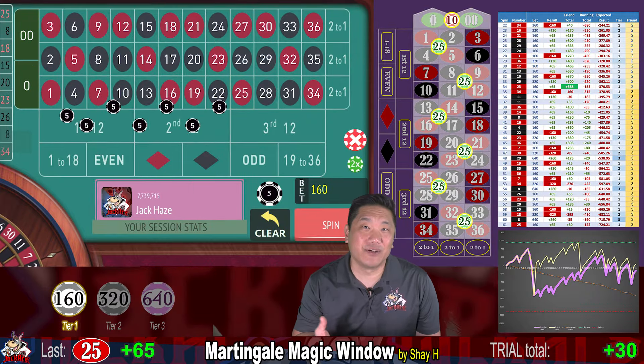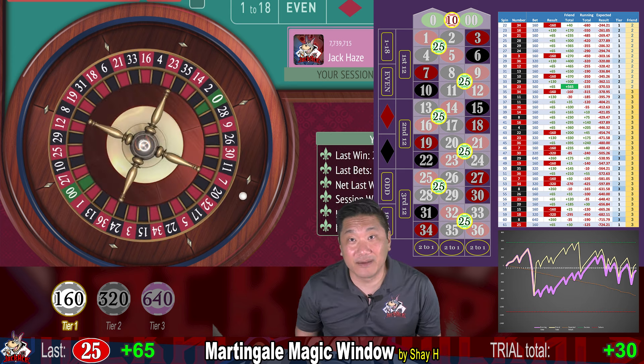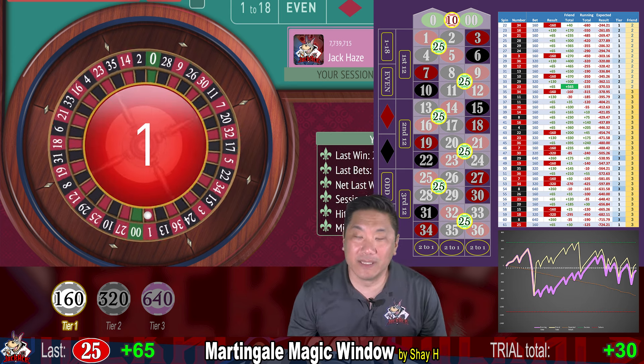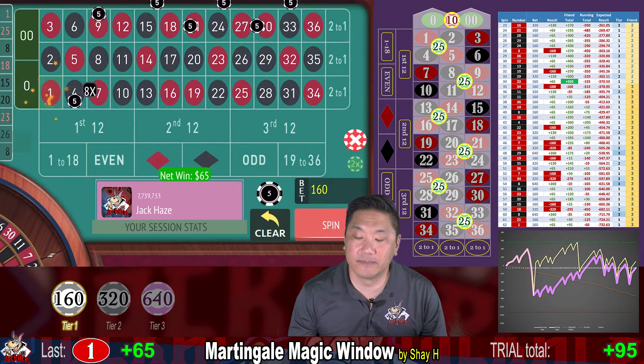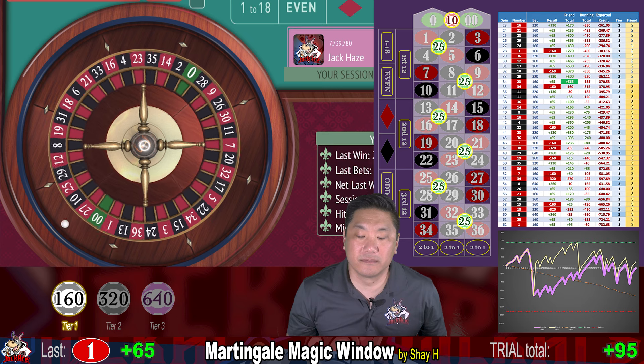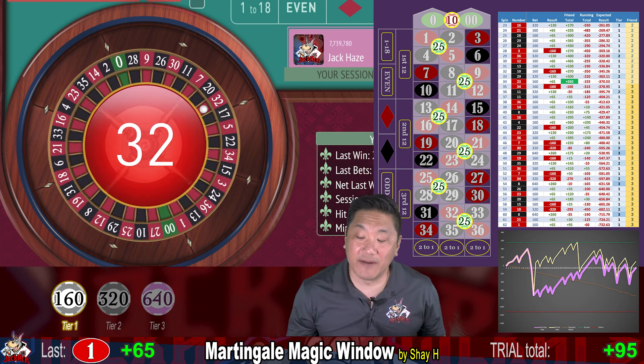Question of the day: do you like making a lot of small bets, or do you like to consolidate your bets into one bigger bet, or maybe two bigger bets? 1 — we win $65. 32 — $65 winner.